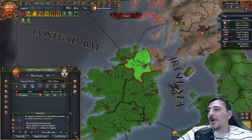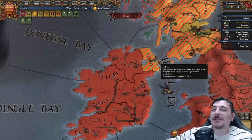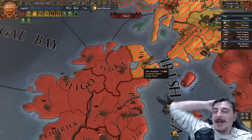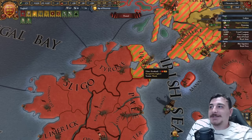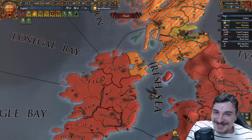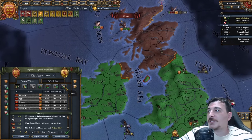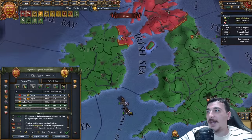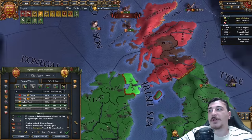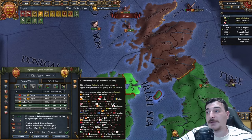Pretty funny how, no matter what, Ireland is always going to be divided. We got all of the Irish lands but the northern bit here belongs to Scotland. We're going to go for the vassalization and directly take Ulster from the Scots. It makes a lot more sense in a few moments — you'll see what I'm talking about soon.